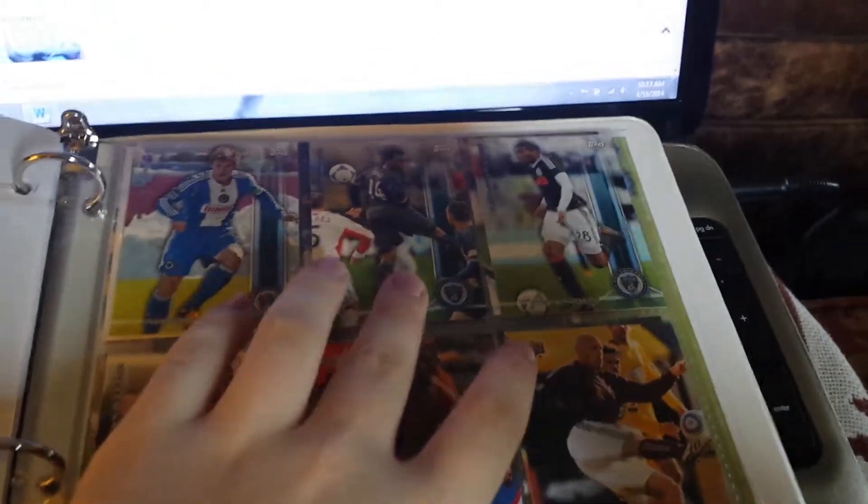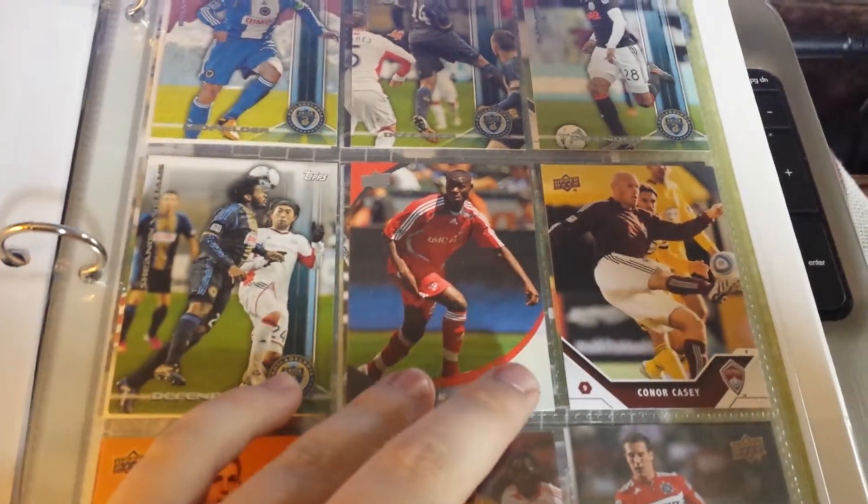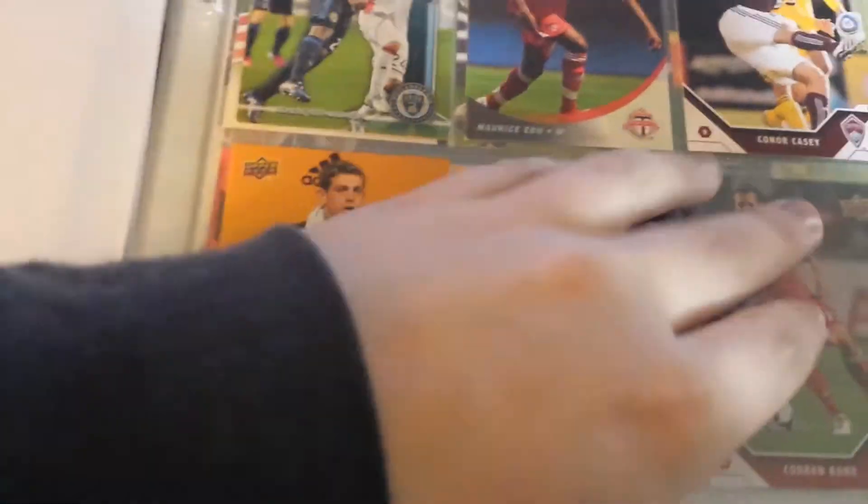Now, these are cards for my friend. I'm getting them signed for him: Brian Carroll, Moby Akugo, Ray Gattis, Shane Williams, Maurice Udu, Connor Casey, and Zach McMath.